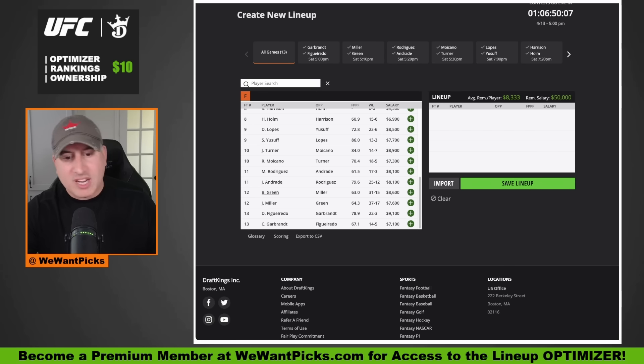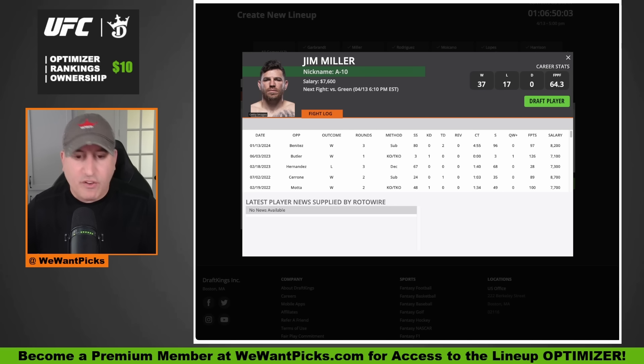Jim Miller famously fought at UFC 100, UFC 200, and will look to get a win at UFC 300. He started as a grappler — BJJ black belt, pretty sneaky jiu-jitsu — but the sport has evolved past him a bit. His hands look better than ever, his power looks better than ever, and all of a sudden a 40-year-old Jim Miller is four and one in his last five. That one loss to Alexander Hernandez doesn't look great, but Jim Miller found some power and has good cardio.